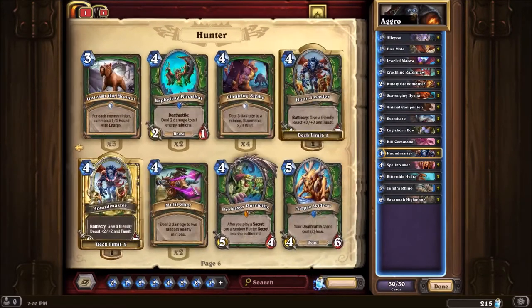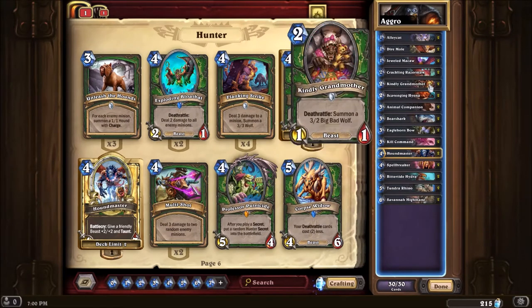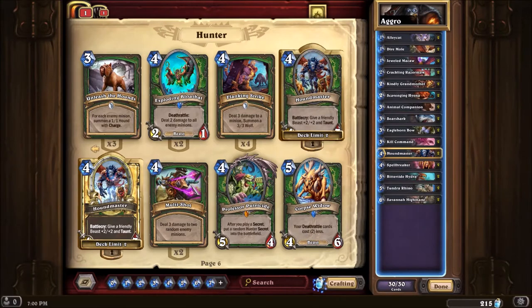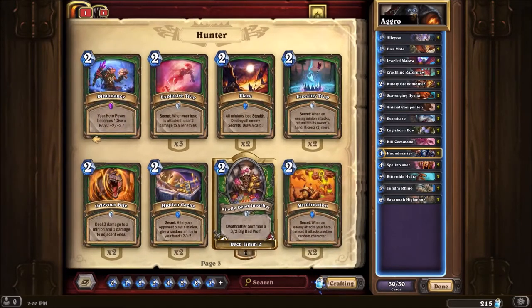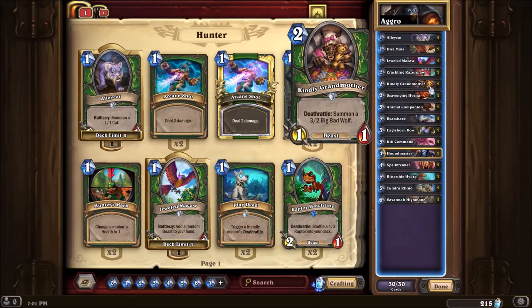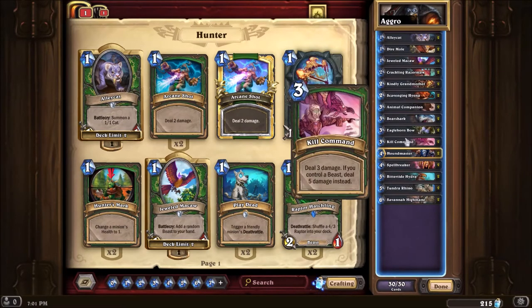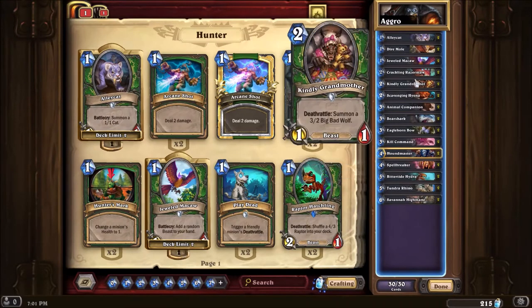Something to replace it with would be Unleash the Hounds. This deck doesn't really have Unleash the Hounds, and I could easily see slotting in one, maybe two. If you only want to play one Unleash the Hounds, you could play Deadly Shot — not awful. I also don't mind Raptor Hatchling for a little more early game. I'd probably end up just playing two Unleash the Hounds. This deck is basically common cards, commons, a few rares, all good rares you can play in pretty much any Hunter deck.